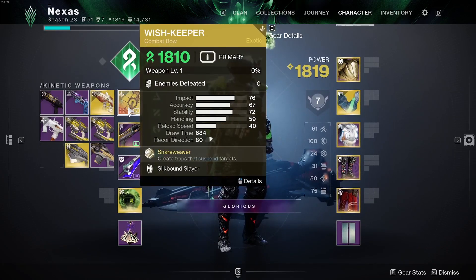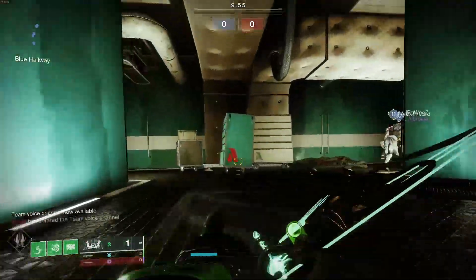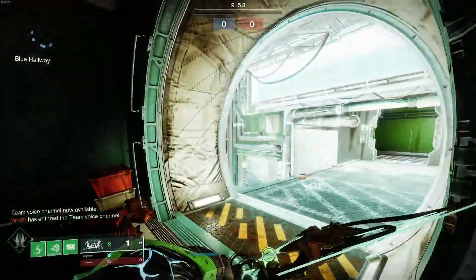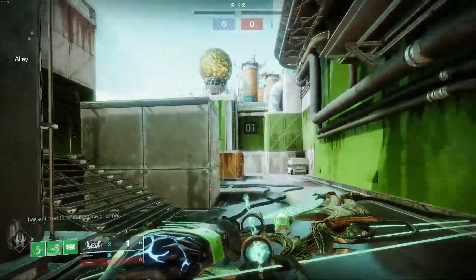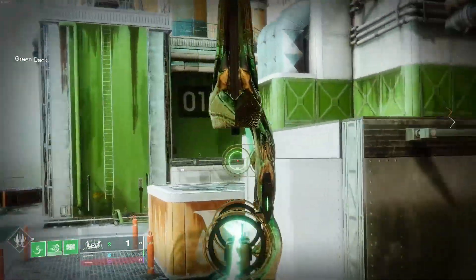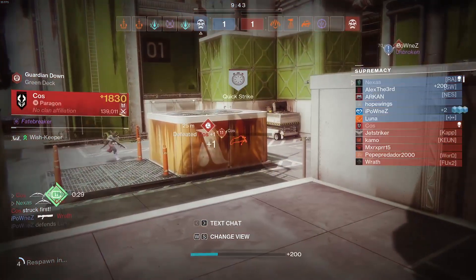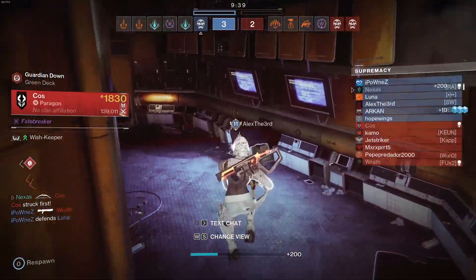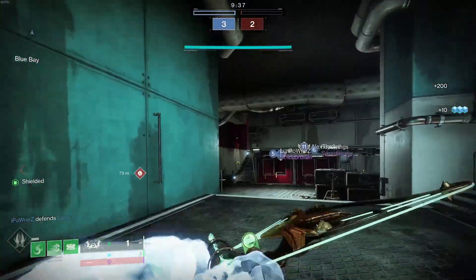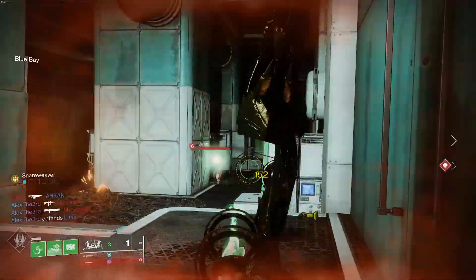Without further ado, let's go into some PvP with the Wish Keeper. We are on Pacifica with the Wish Keeper bow, and when I say it looks juicy it really does — the strand arrow is really nice. You can hit headshots with this, and the way it works is that it's kind of like a precision frame, though it does have a little bit of extra draw time compared to precision frames.